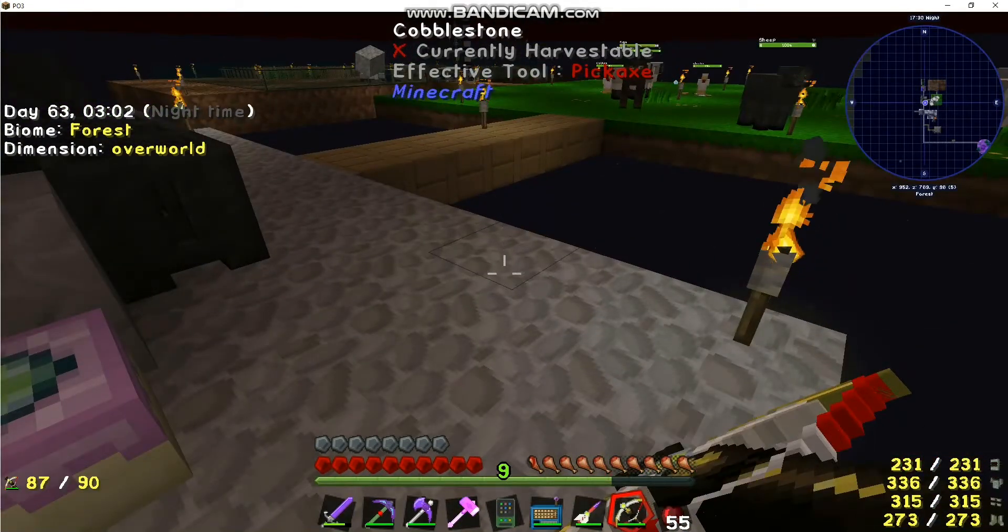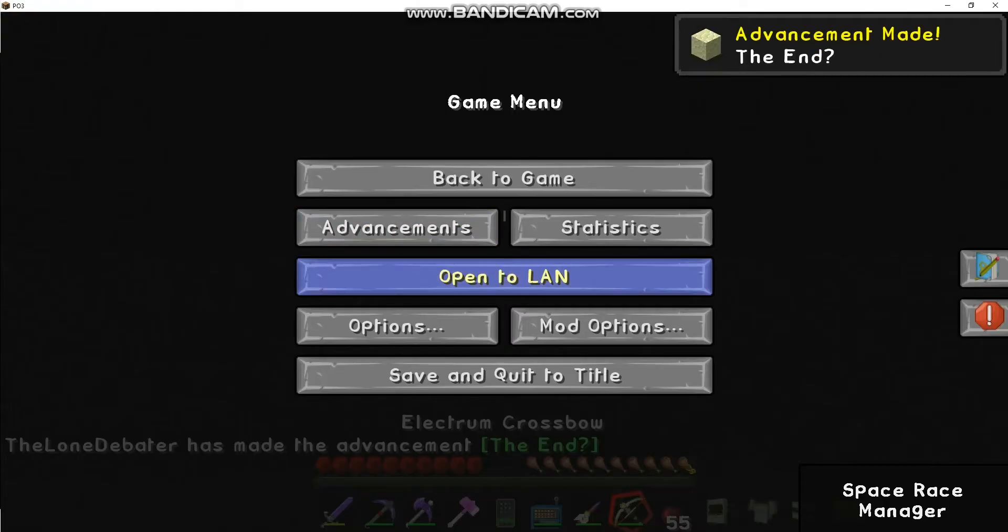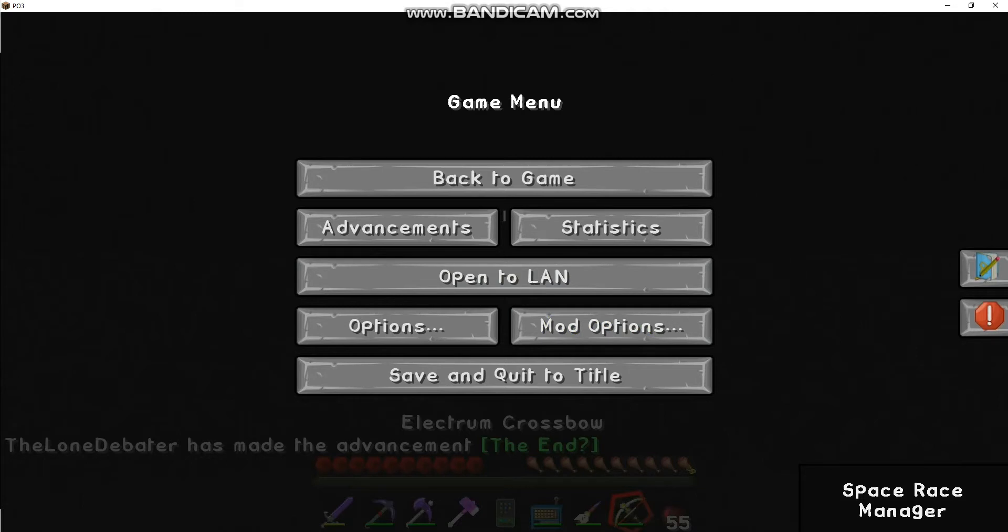Let's load this up and go to the End. We'll take out the Ender Dragon, get some ender biotite, get some draconium, and hopefully my game doesn't crash. It didn't — good. I escaped out so I don't get attacked while it's loading.